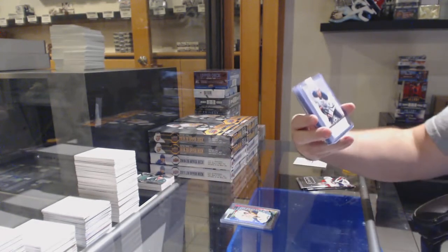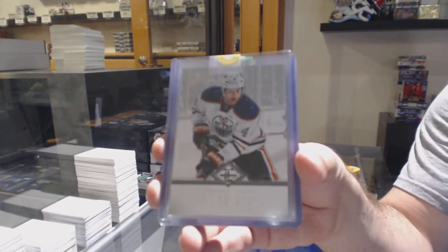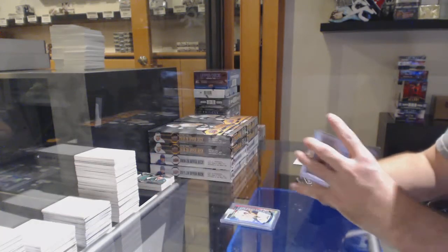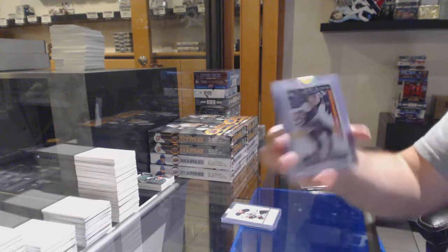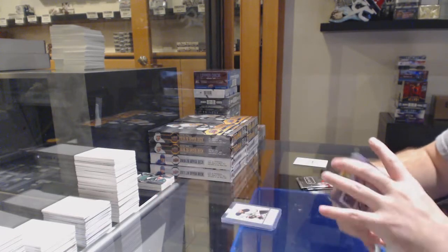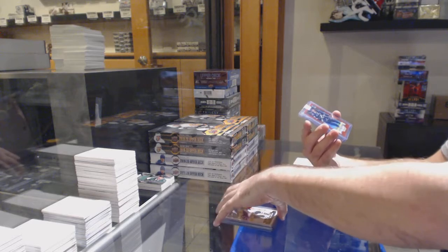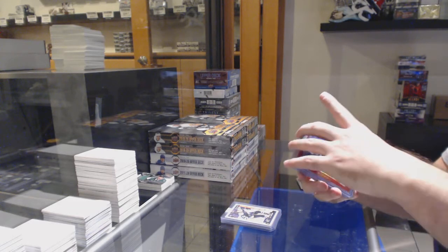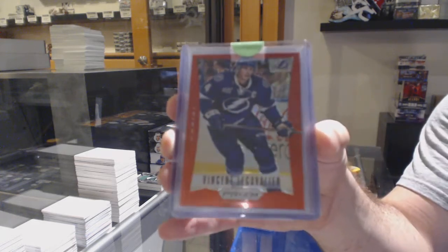For the Oilers, a 49 base parallel of Taylor Hall. For the Blue Jackets, Sonny Milano, Marky rookie. For the Tampa Bay Lightning, we've got a red number to 50, Vincent LeCavalier.